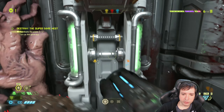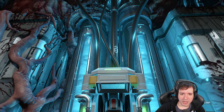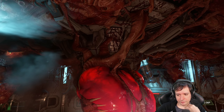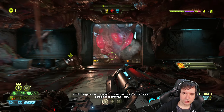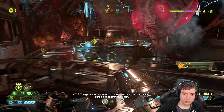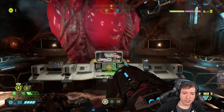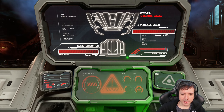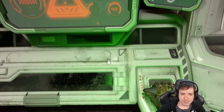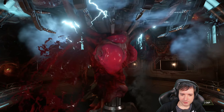Now we're behind the door. So now we can kill the heart — this demon-infested spawn thing. The generator is now at full power, you can now use the main console to destroy the heart. I'm going to destroy the heart. This is for what you have done to Earth, you piece of junk. Kill it! That's for Earth!